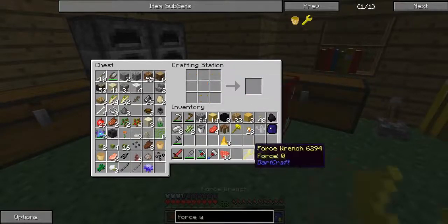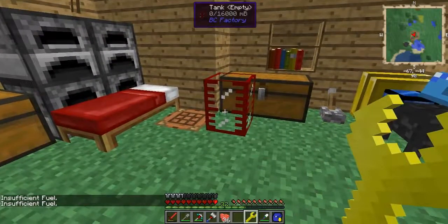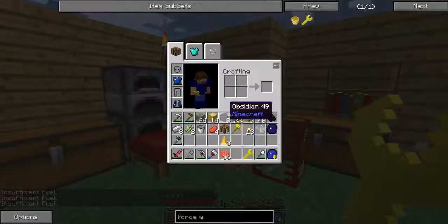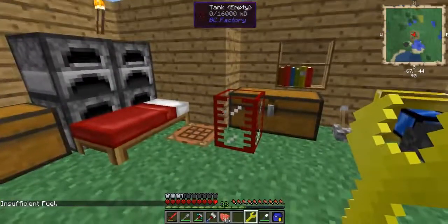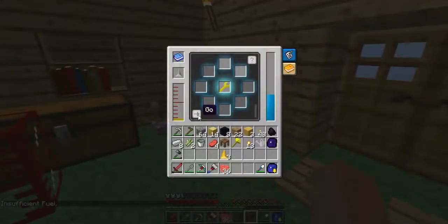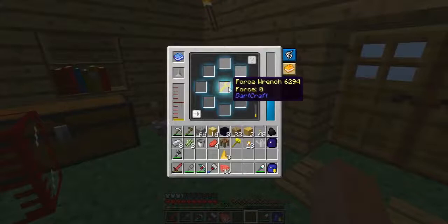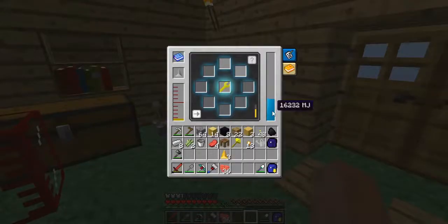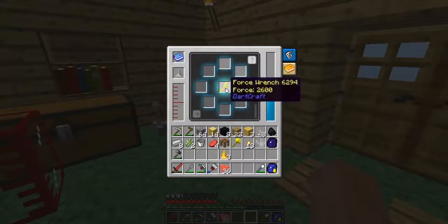We have our force wrench so we can pick up machines. It says 'insufficient fuel' — how do I fuel it? I put it in the force infuser. I don't know what it's going to do, I hope it doesn't ruin my wrench — it's draining a lot of power. Yeah, now it's got some power.